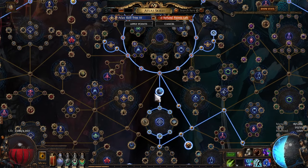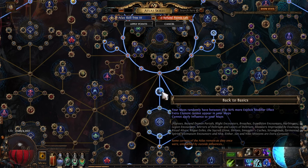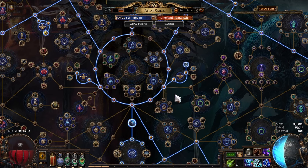For the benefit of deleting content from our maps, we get zero to eighty percent more explicit modifier effect — a multiplier to our already existing explicit modifier effect. I put in around 80% quant maps with maybe 25 to 30% pack size maps and I get well over 60 to 90% pack size and 200 to 400% quant maps. You could go even higher with eight-mod maps. You grab all the extra modifier effect, chiseled perfection, and every percent of map modifier effect to get as much quant as possible.